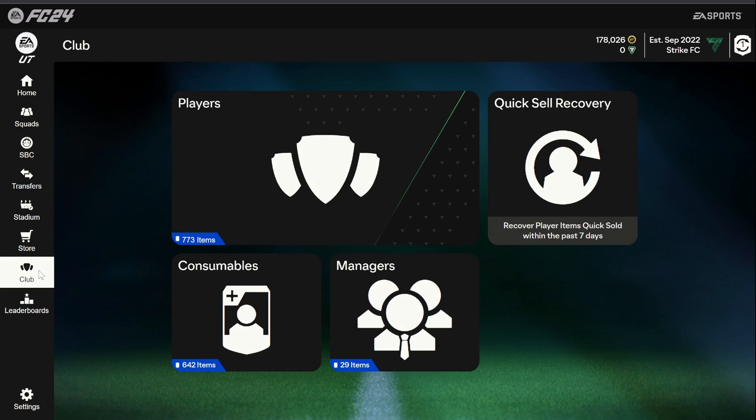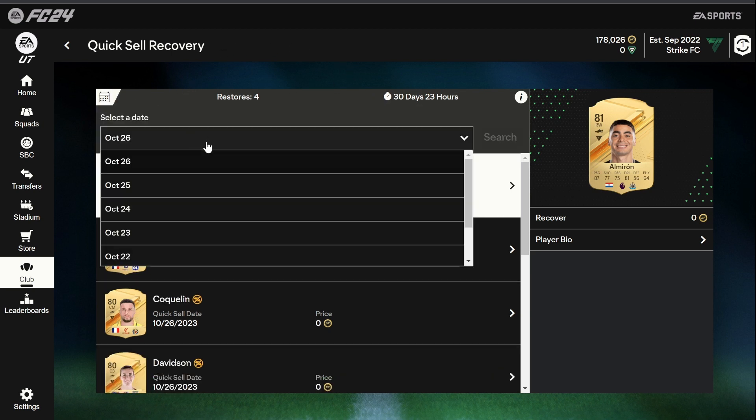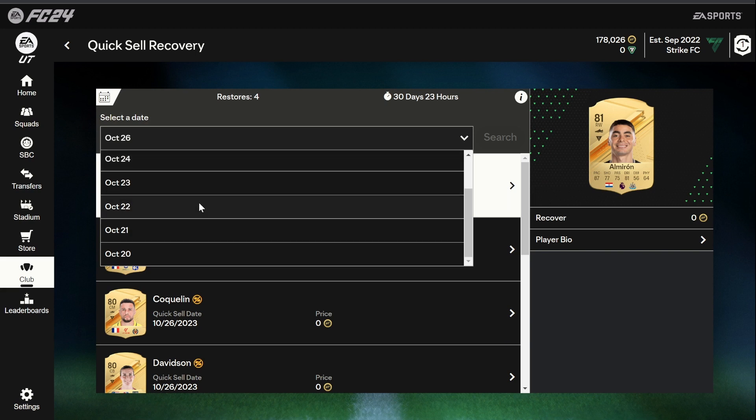All you want to do to actually get back your cards is go over to the Club and then go over to Quixel Recovery. You get five restores every 31 days, so basically five a month, and then your restores reset back to five. The other thing to add is that you can only restore cards that you've discarded over the last seven days.